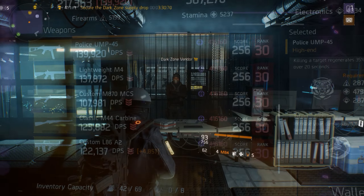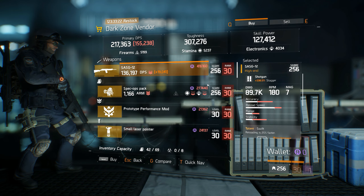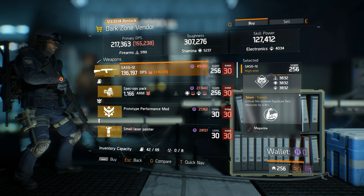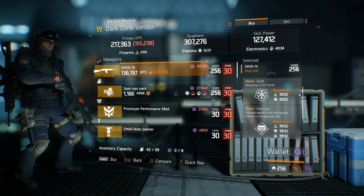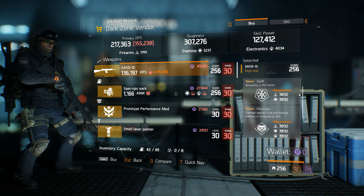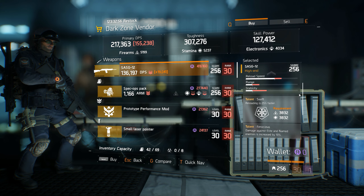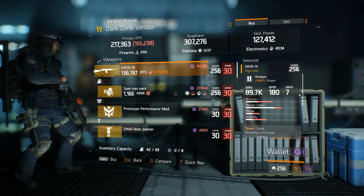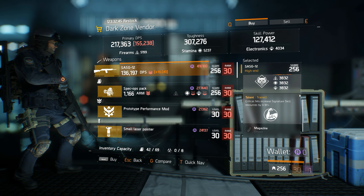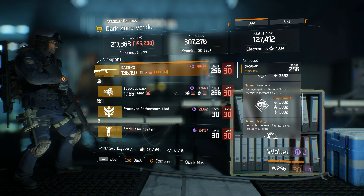My got-to-have-it pick for this week is an SASG-12 available for purchase at the 5th Avenue DZ checkpoint, that comes with the Swift, Ferocious, and Trained Talents, along with a high stagger percentage of 338 percent. Base damage rolls for the SASG can range from a minimum of 46,360 up to a perfect roll of 54,424, and at 54,347 this SASG comes in at the 99th percentile and just 77 hit points of damage away from being a perfect damage roll. I would personally keep the Swift and Ferocious Talents and roll away Trained for something more useful for PvE work and boss killing, like Destructive or Unforgiving. It is the combination of decent starting talents, high stagger percentage, and god roll base damage that make this SASG my got-to-have-it pick for this week's Weaponry Vendor Reset.